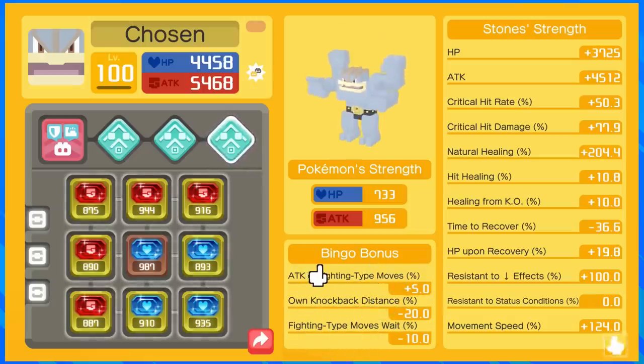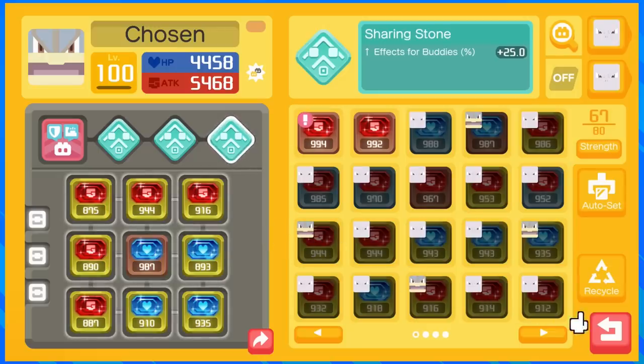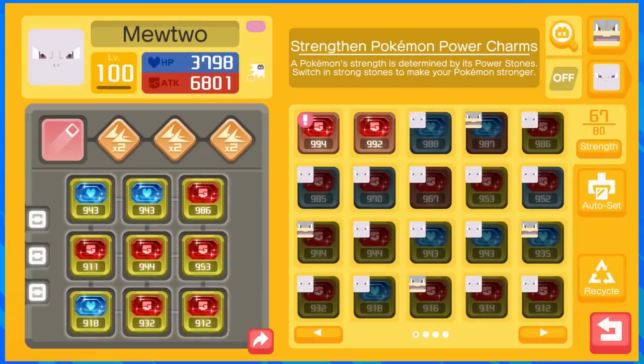Compared to other tanks you could run, his bingo bonuses aren't that great — own knockdown distance, fighting type move weight — but I have good stones for him, so it gets the job done. That's the support. Now let's move into our attackers. I run what I consider one physical attacker and one ranged attacker. I'm running Mewtwo for both of these. This first one is my ranged Mewtwo.